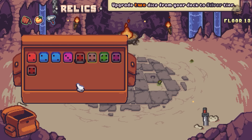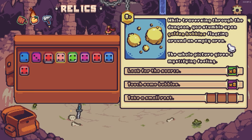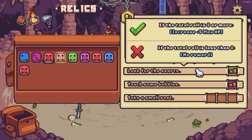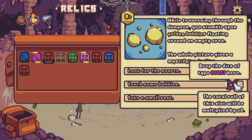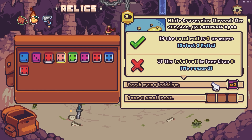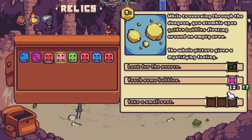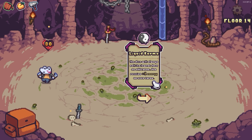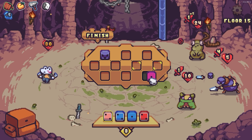A great two dice — armor and attack. While traversing through the dungeon you stumble across golden baubles floating in an empty area. Take a small rest, increase my max health by five, or select a relic — but I need three boosts. The total rolled will be boosted by three and you have to roll eight or higher. Select a two-in-three shot to get that. Sure, I'll try it — twelve! Yeah, give me those relics. The dice will always roll its lowest face on odd turns. You receive plus one energy. That doesn't seem like the best relic.